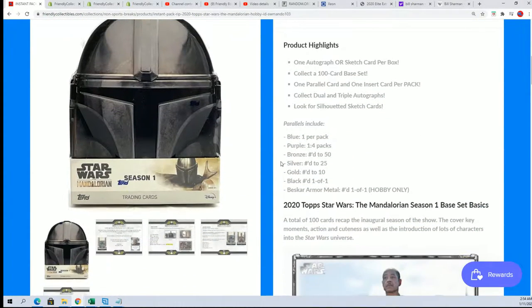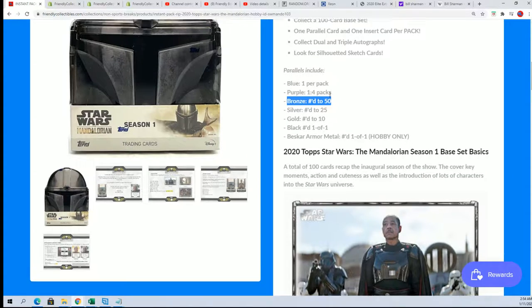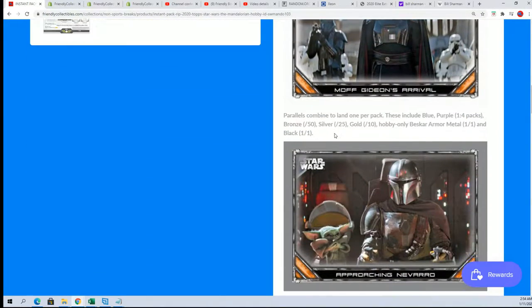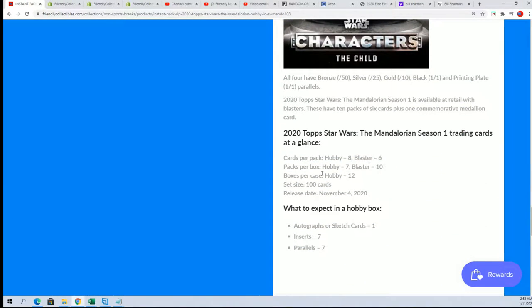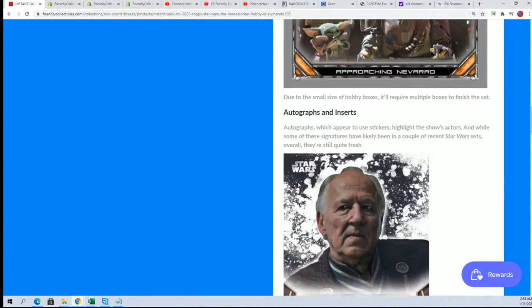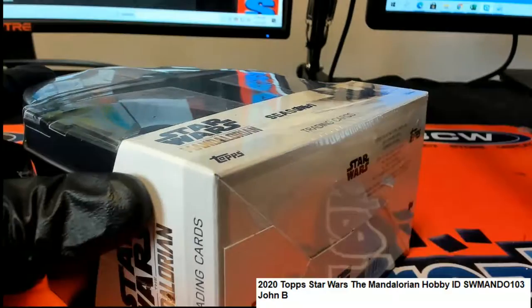It's some high-end Star Wars with lots of parallels. Blue is one per pack, purple is more rare, then you get bronze, silver, and gold. We're looking for the sketch cards, triple autographs, and so on — it says one autograph or sketch card per box. That's the big chaser, but there are a lot of great parallels and big things all through each box to look for — seven parallels in all.